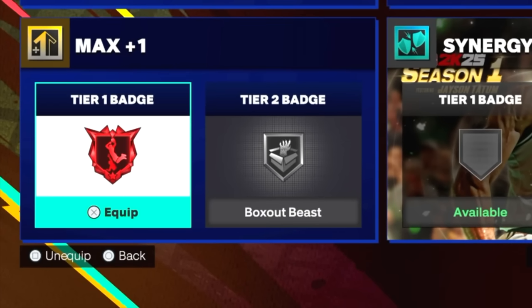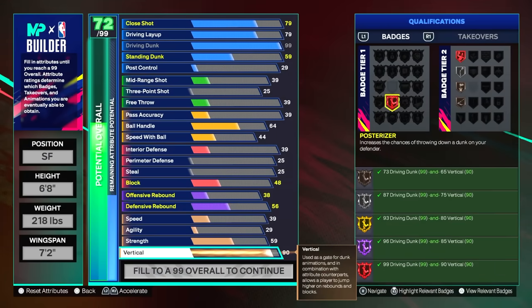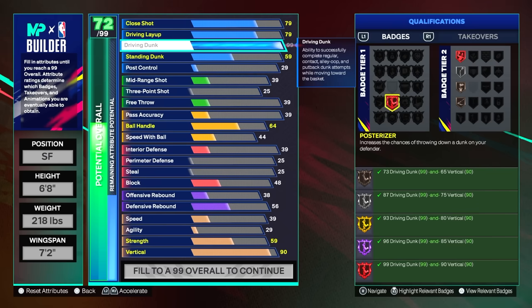If you just want to be a primary slasher I recommend gold. Hall of Fame is cool, but if you want balance in your build, silver isn't bad either. For bronze Posterizer — if you get it, that's cool — but if you're going to be a dunker I recommend silvering up for sure.